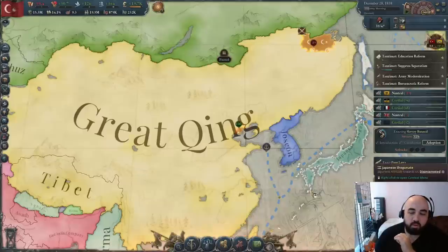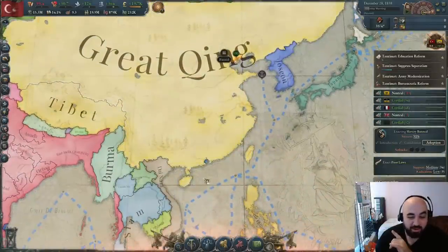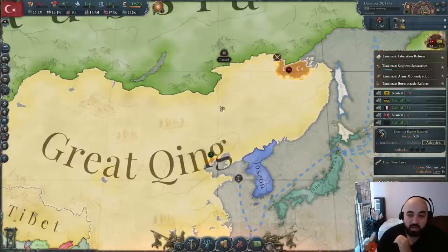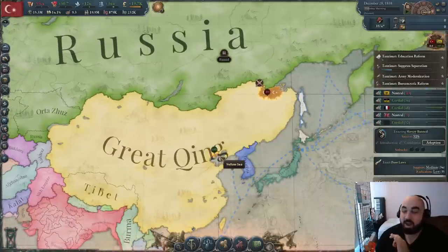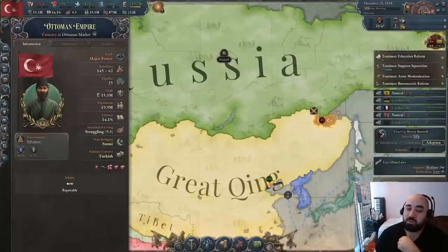Contrary to normal, the UK has done basically nothing in this war and hasn't made any progress — only attempted and failed a landing in South China. So we've been doing it ourselves. We tried landing multiple times in Beijing hoping to link up with the UK, but no progress there. Instead we're trying to double-land Upper Manchuria to pull all their troops there so we can get a single landing in Beijing for a foothold. This is going to be very painful — we'll lose a lot of troops. You probably won't encounter such an incompetent UK in your own runs.